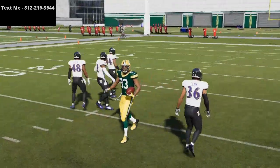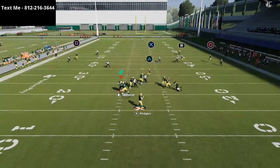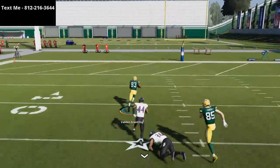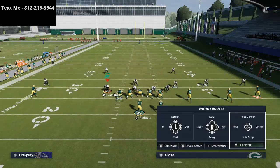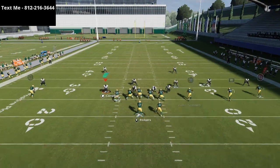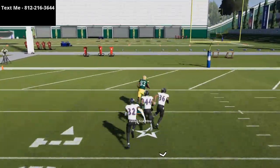The only adjustment I like to make is putting the square receiver on a smart route on his fade stop. Then I take Davante Adams and put him on a streak or a fade route, which stretches the safeties on the right side. If you've got a burner like MVS, you're going to get a touchdown every single time. You can also smart route Marquez Valdez-Scantling's post route to get even more separation against Cover 2.